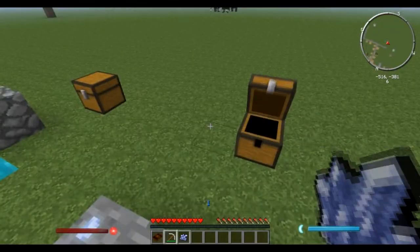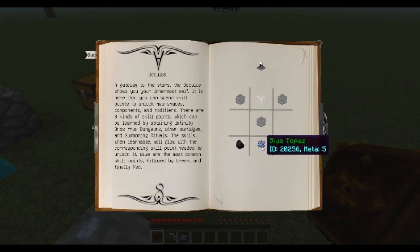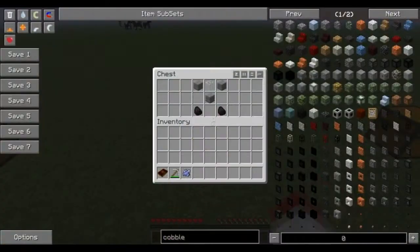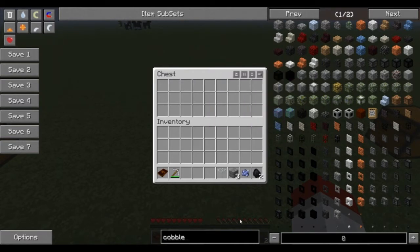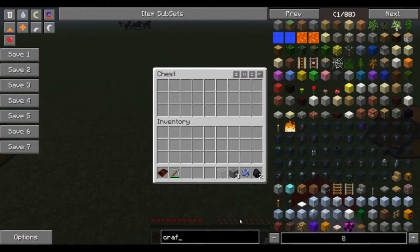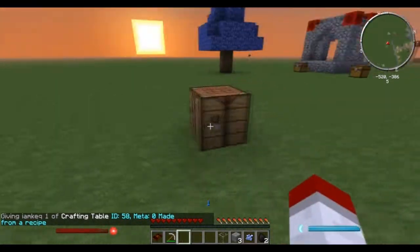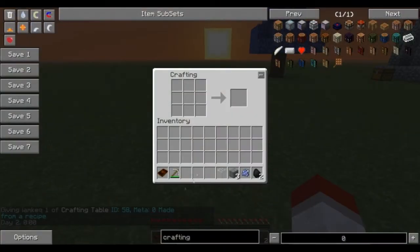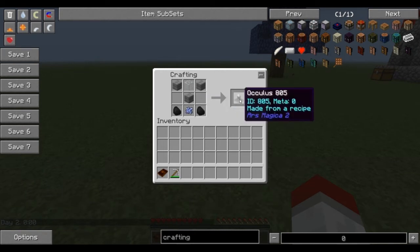To make the Oculus, you'll see that it is stone bricks — these can be mossy as well — glass, some coal, one piece of topaz, and coal on the other side. So let's grab all these, grab a crafting table — nothing special to make this, just the items required in a crafting grid — and you get the Oculus.